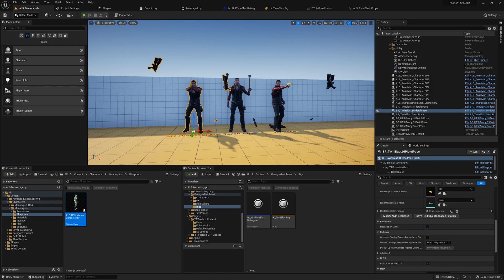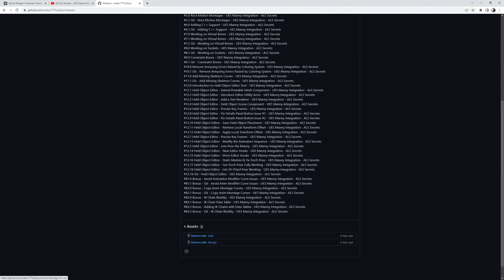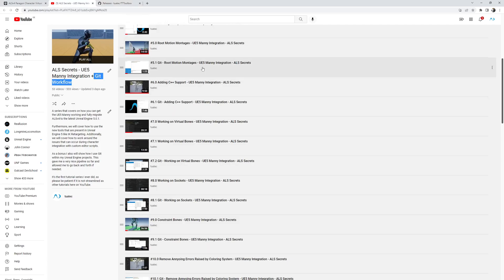A lot to announce today: I already shared those tools on GitHub, so it's open source and you get them for free. You can download them in the zip file, but I have not yet provided a binary so you can install it into the engine — I will cover that topic in the series soon. In the meantime, you need to watch chapter six of the series, 'Adding C++ Support UE5 Main Integration,' which shows how to add C++ to a pure Blueprint project and set up the plugin.